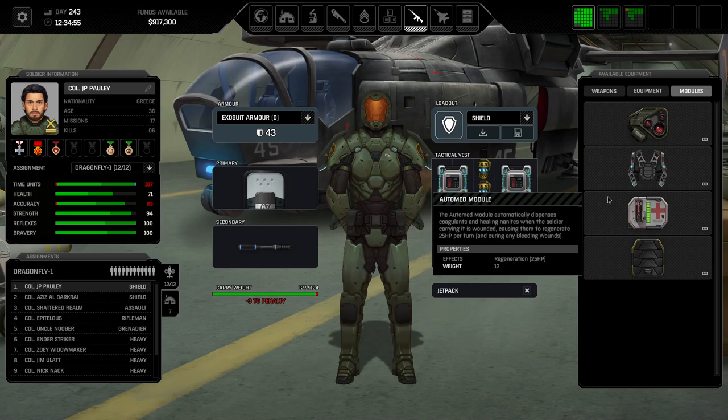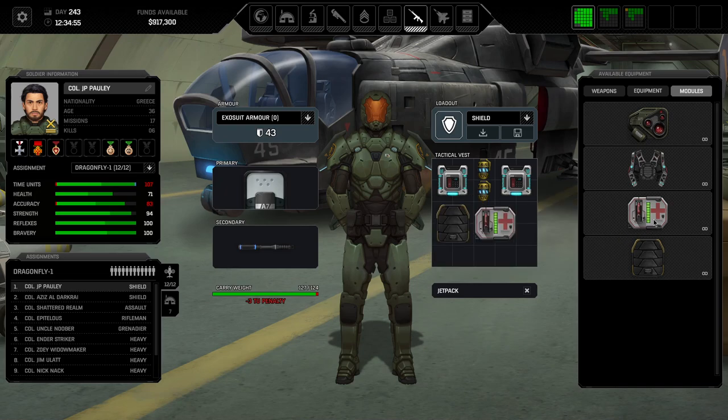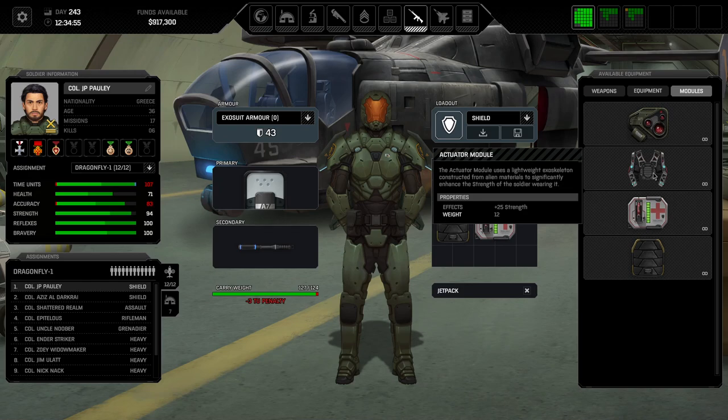Reinforced plates move from originally C tier all the way up to A-plus, maybe even S tier in the end game because you do have the carry weight by then. With 43 armor, normal weapons will almost not injure you anymore. Armor will degrade over time, but you can take quite a few beatings — even plasma weapons, the most dangerous ones, won't immediately kill you, which is super important. Now, two final items: the automated module automatically generates 25 regeneration and reduces all bleeding wounds for 12 weight. That is a monstrous deal as it saves all the action points you'd otherwise spend on med kits. Highly recommended — unlimited once researched.